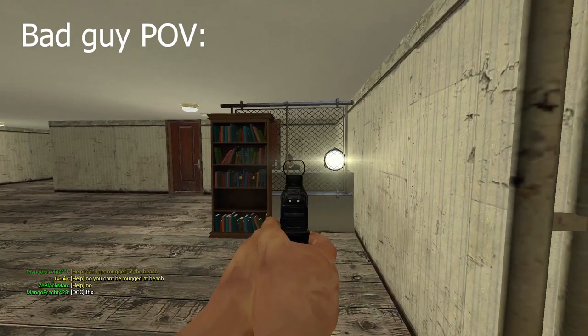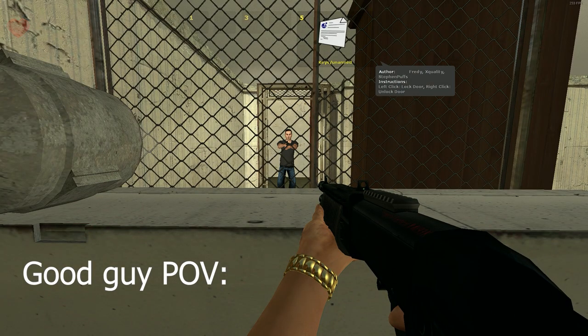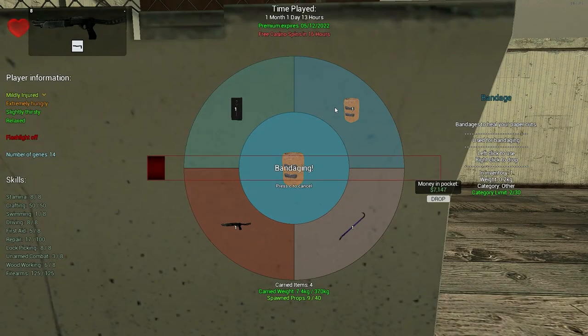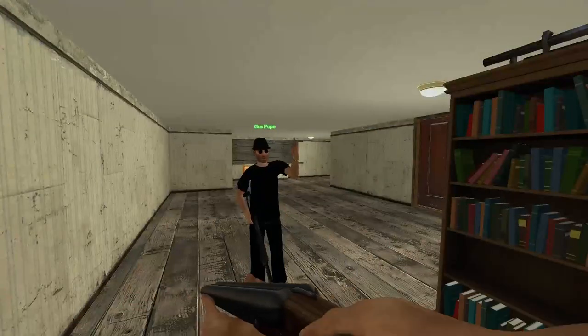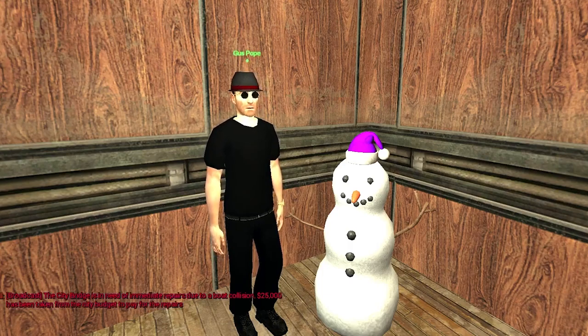If you think you can handle the raiders, it's also heavily advised to have medical supplies on you like bandages, stim packs, and splints. If you get shot you will start to bleed — if you don't bandage in time you will bleed out and die. Bandaging will stop the bleeding. Because bandaging won't heal you, you will need stim packs to make the health regeneration go faster. Splints are only used to temporarily stop you from being crippled — you get crippled if you get hit in the leg. If you wish to fix your legs you'll have to visit the hospital.